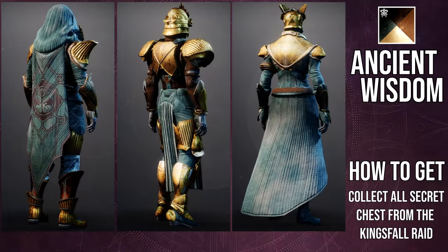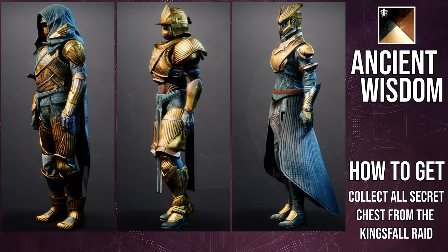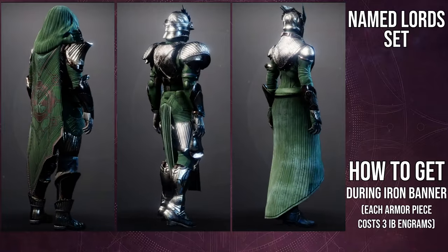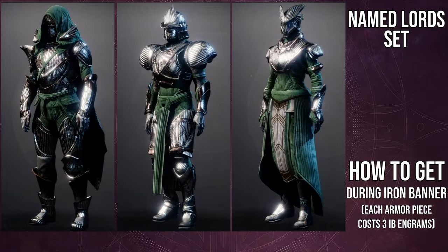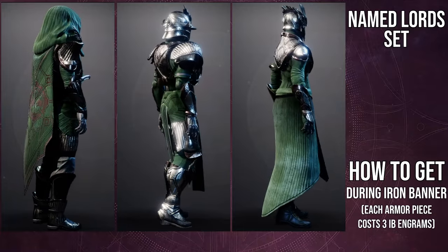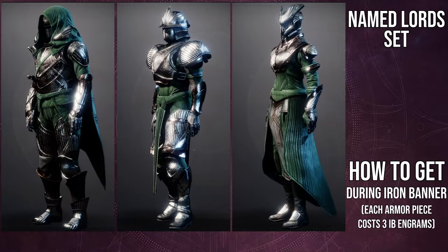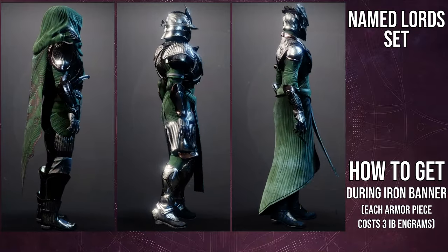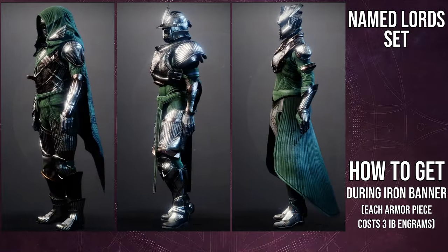I really like this armor and I'd recommend it because there are great pieces each class can utilize. Specifically for Hunters, you need to pick up the helmet and the cloak. The helmet is really good if you want a medieval knight look — it literally looks like one of those helmets. I'd recommend picking up all of it though, because it's that good and you won't regret having choices.